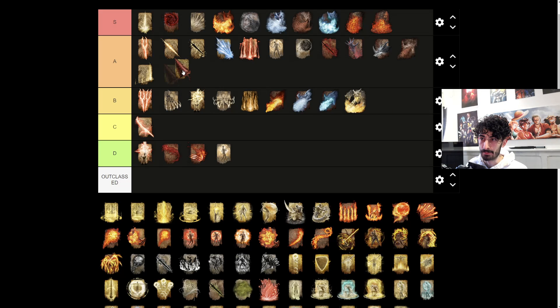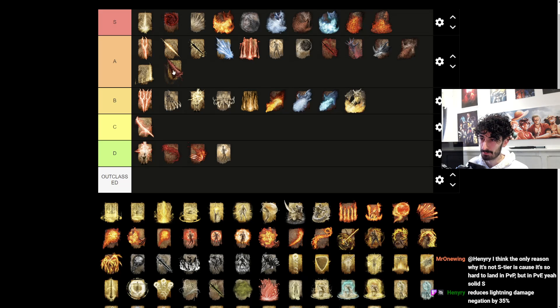Black Blade - I want to put that one in A tier. The reason I wouldn't put it in S tier even though it has enormous range and does decent damage - obviously the damage over time combined with the decrease of maximum HP is great - it just consumes a lot of FP and requires two spell slots. But it procs on Phantom Hits in PvP, so just that alone makes it A tier.